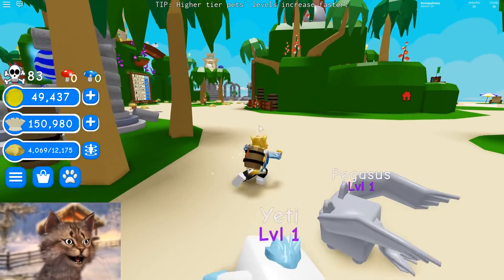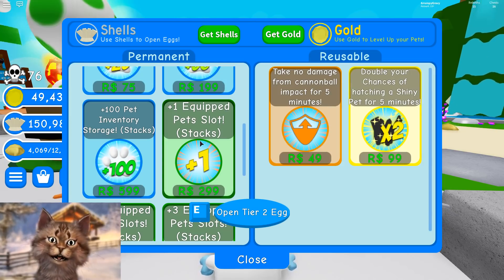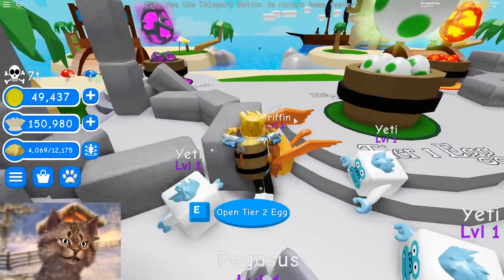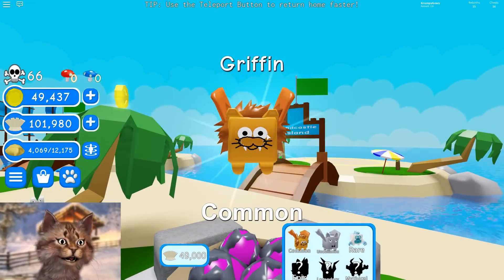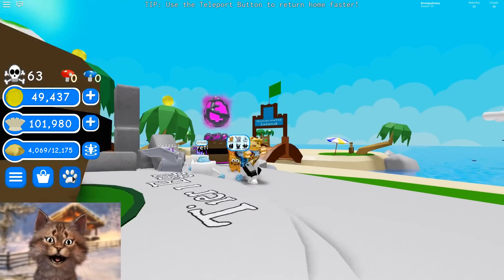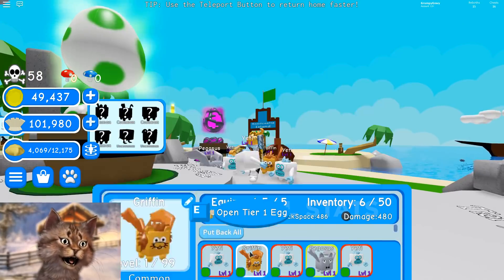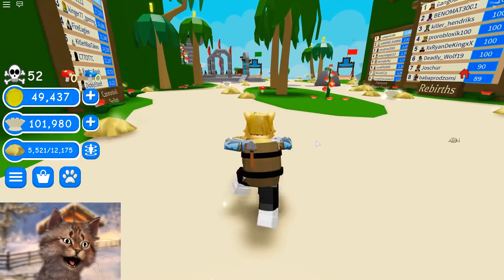I swear I bought a game pass. I equipped one more. Did I not buy a game pass? I swear I bought this game pass right here — equipped one more pet slot — and it didn't work. Maybe I just gotta... I'm just gonna buy one and see if the game pass works somehow. I'm gonna cheat the system. It's supposed to give me another one. I swear I bought it. I'm so confused.